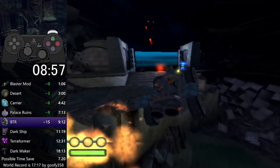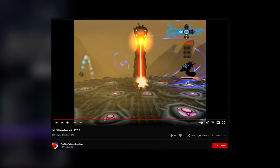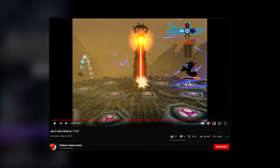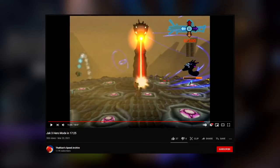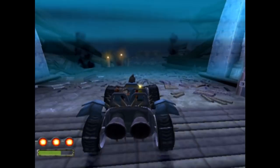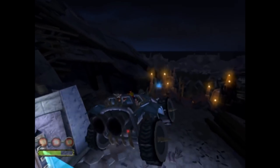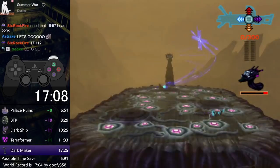A large contributor to my improvement was the exclusion of final barrier skip until I really needed it. When I achieved 17:25 on March 20th, I realized that I was actually pretty close to the record, and half the time saved left to go was in final barrier skip. So now it was time to incorporate it. I'd been practicing final barrier skip offline throughout the month because I had a sinking feeling I was going to have to do it in a run someday. The time was now upon me, and I would cash out three days later with a 17:12.